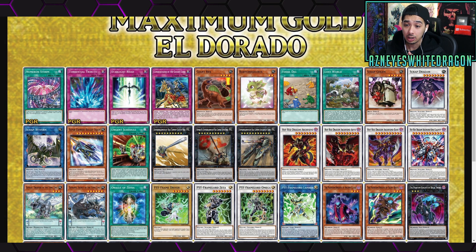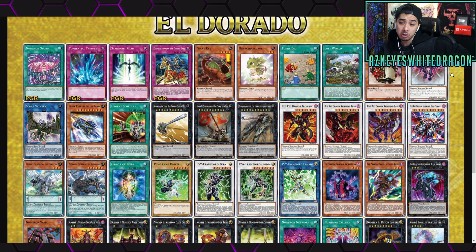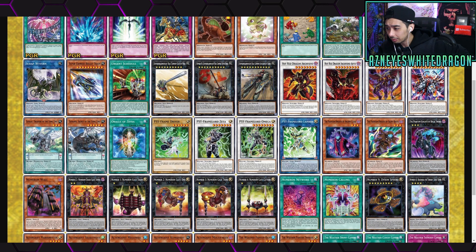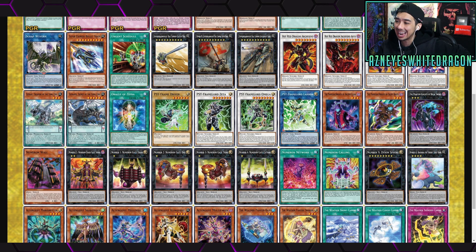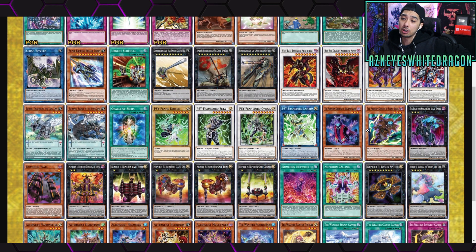Other cards also getting the premium gold treatment: Numeron Storm, Torrential Tribute, Starlight Road, Conquistador, and a lot of the dinosaur stuff — although maybe this is a hint that dinosaurs will be coming back later down the line with newer lists. If we could get a couple more newer dinosaur cards, they could come back. There's all the Red Dragon Archfiend stuff, new synchro stuff that recently got released, the Phantom Knights — all getting reprinted. Nice. All the Numeron stuff as well, and Number 41, and all the Altergeist stuff.